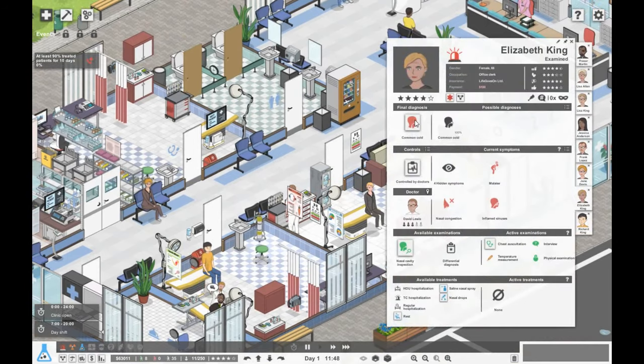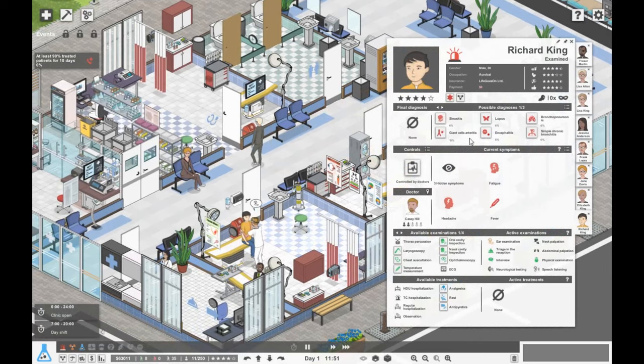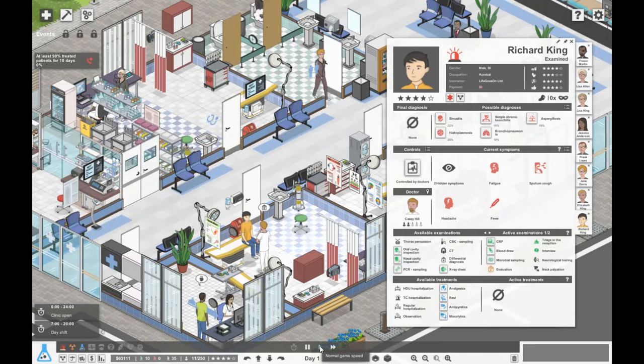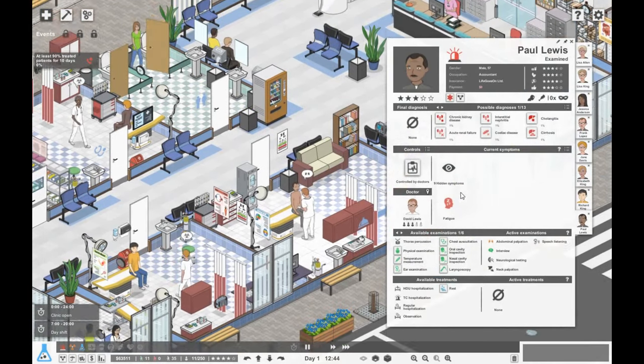Here we have Elizabeth King — she's got the common cold, so she just needs some rest. Here we have Richard King — it could be anything. Let's check his chest, check his temperature, do an evaluation and a CRP as well. It might be worth doing a blood draw and microbial sampling if we get any more inkling of what it might be. It's definitely something microbial.